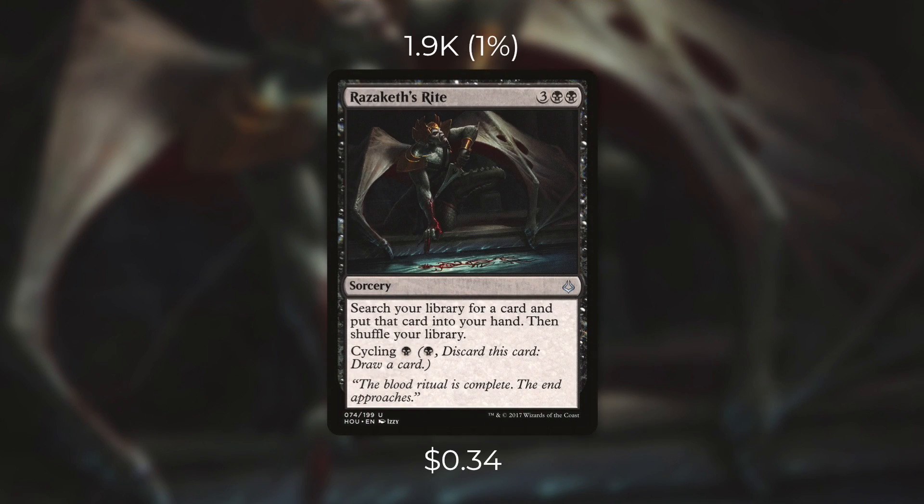Today's next underrated Quest for Quarters card is Razaketh's Rite. Currently it's just 34 cents and sees play in just 1,900 decks. It's a sorcery for three black black that says search your library for a card and put that card into your hand, then shuffle your library. On top of that it has cycling for a black. So this is an effective tutor that you can actually replace if you need to — for a tutor that only gets you one card, five mana is on the higher end, but being able to cycle it away when you don't need it is huge, and cycling for only one mana is about as good as you're going to get.